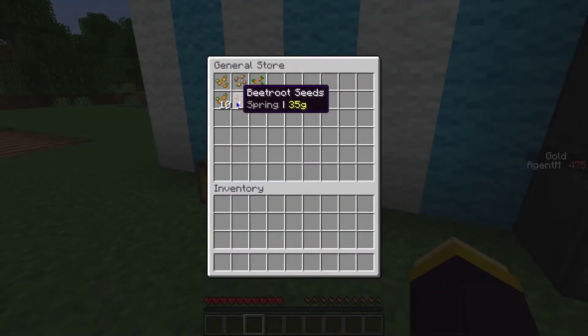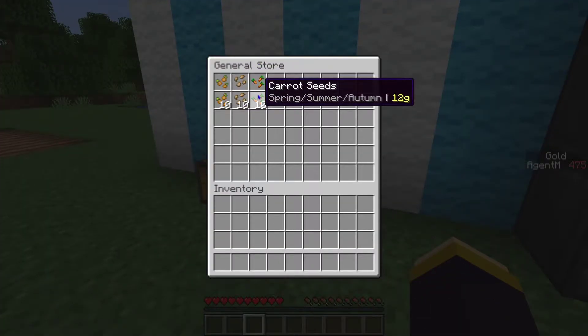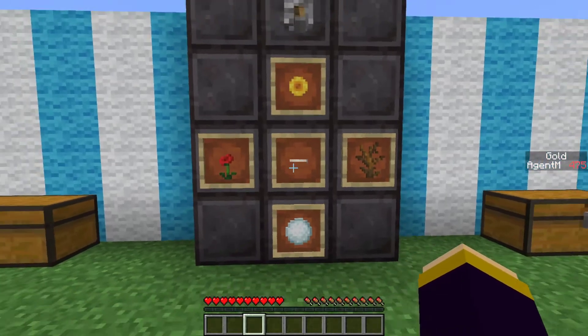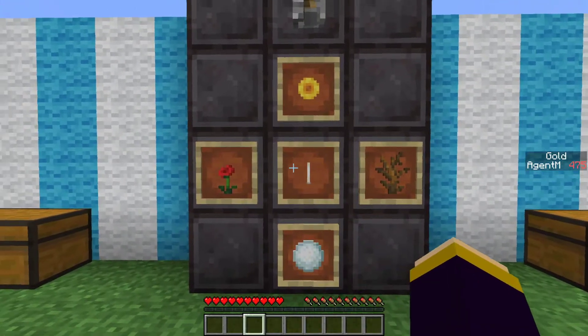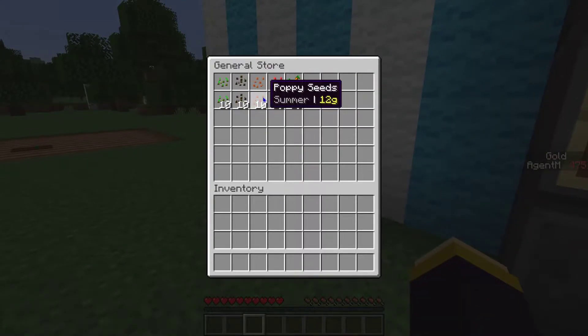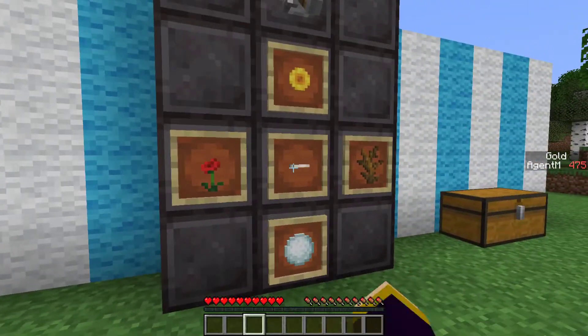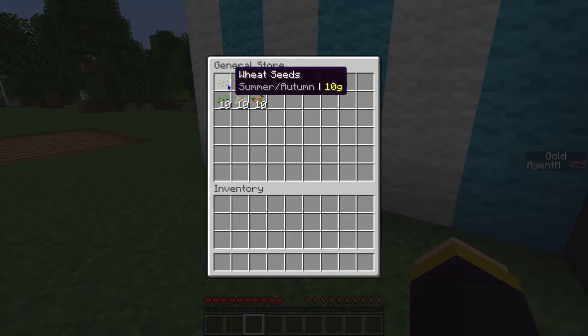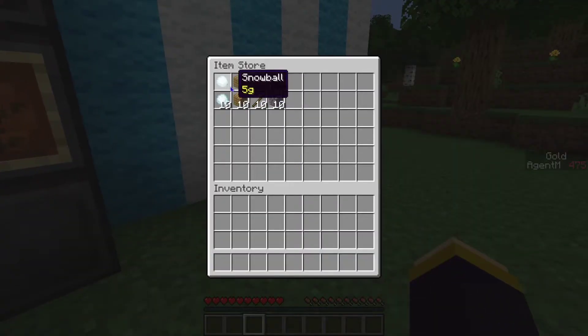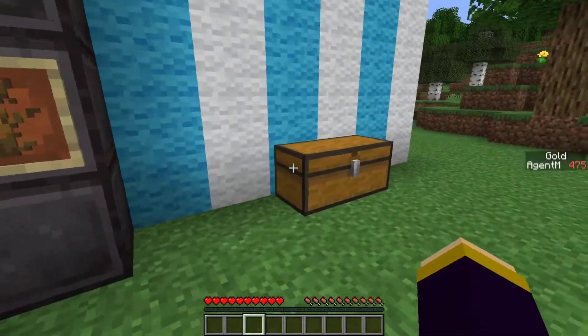This general store has some carrot seeds which are available throughout the entire year but can only be planted in spring, summer, and autumn. You can see the spring seeds right now, and if the season changes to summer internally you'll see different items like red tulip seeds or poppy seeds. Carrot seeds are still there — depending on the season, different items are sold.